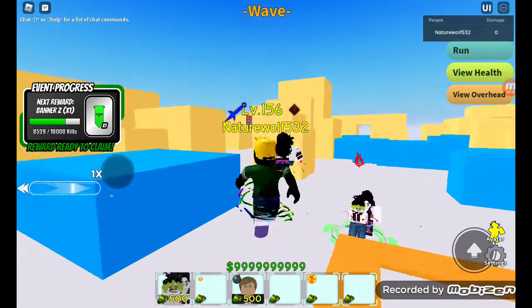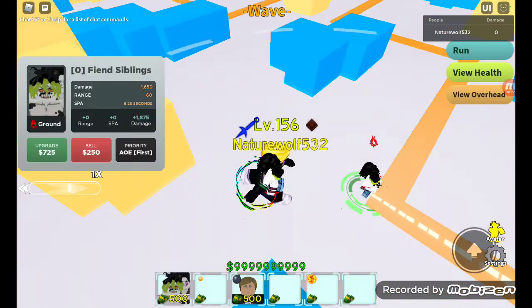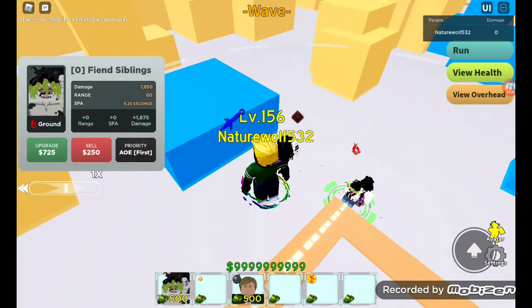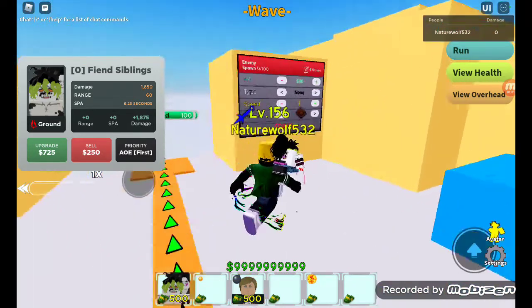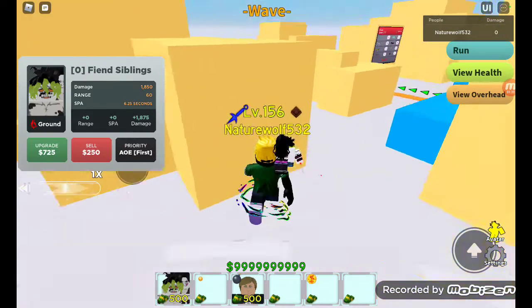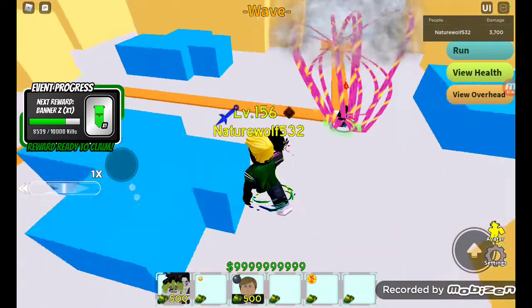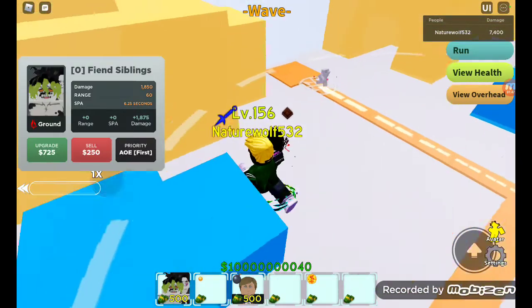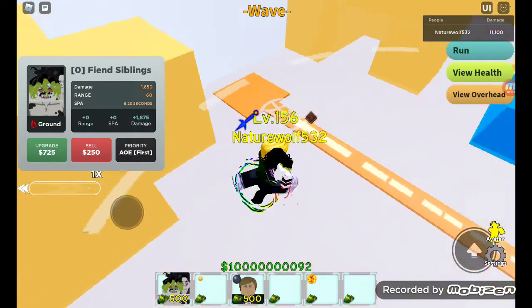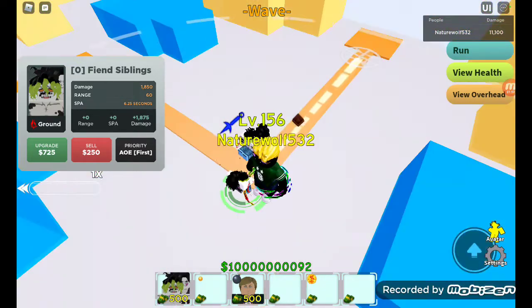Placing it down looks kind of cool. It costs 500 to place down, it's already doing 1000 damage... already doing 1850 damage. So at the beginning it's 1050 to 1850 damage, and it's just Daki attacking. They do deal bleed — it is bleed damage.